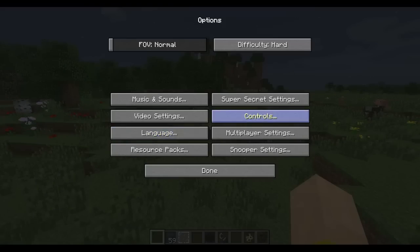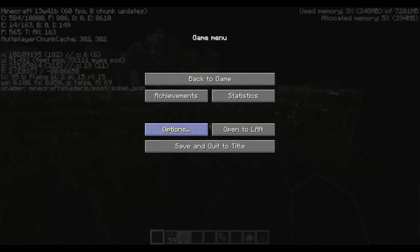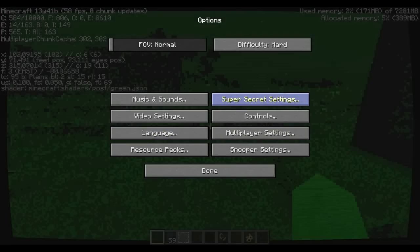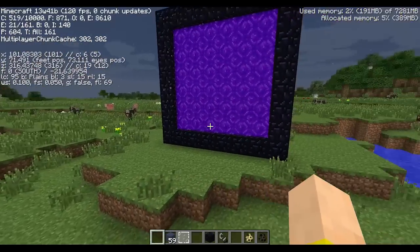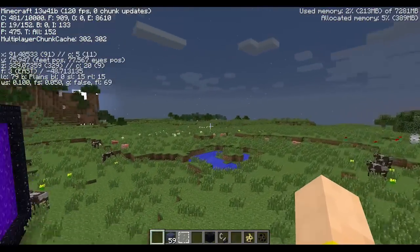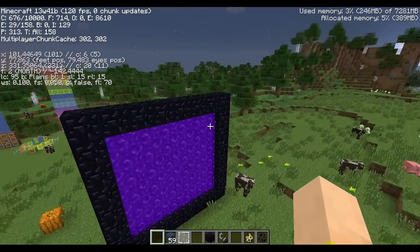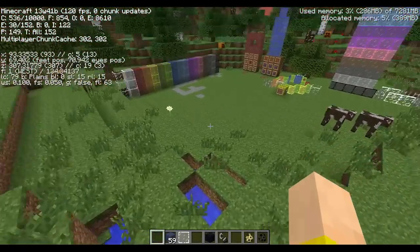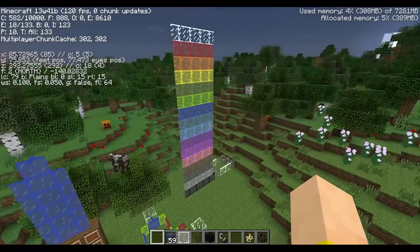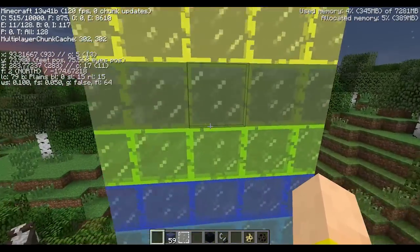Some of the other bug fixes: you probably saw what was going on before where if you paused the game everything would speed back up — that glitch is now gone. The super secret settings still play random sounds, which is weird; maybe they'll take that out. But yeah, they fixed a lot of bugs. The big feature from this snapshot is still the stained glass, which continues to look awesome.